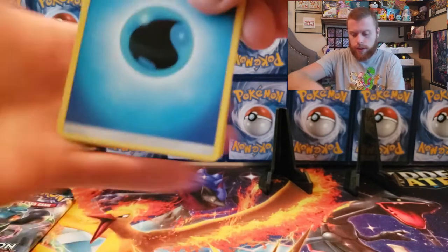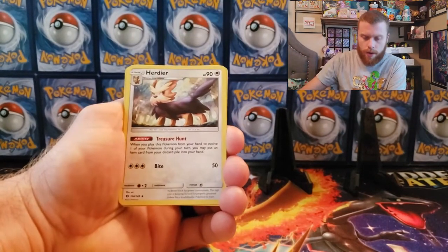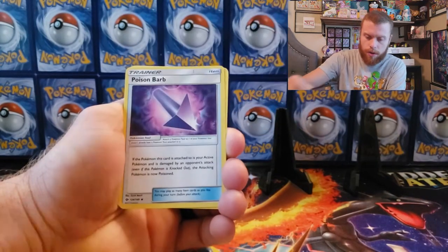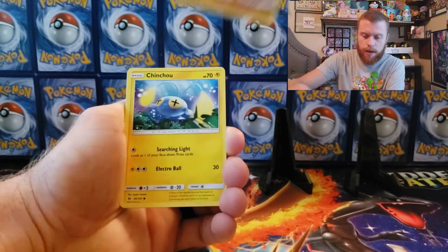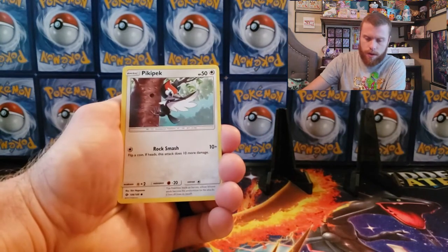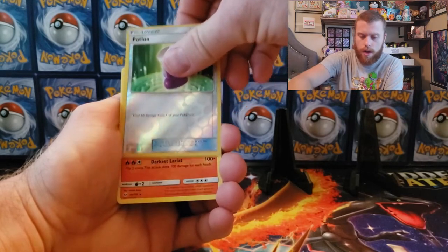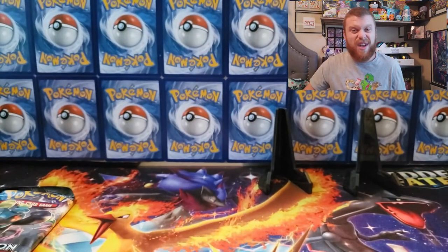Water energy, Hairy Dere, Charjabug, Bugbuzz, Poison Barb, Makuhita, Chinchu, Togedemaru, Carvanha, Pikipek reverse holographic, Potion, and Incineroar non-holographic. What is going on? I was already getting pulls at this time last week. It's alright, we still got a bunch more tins to go.